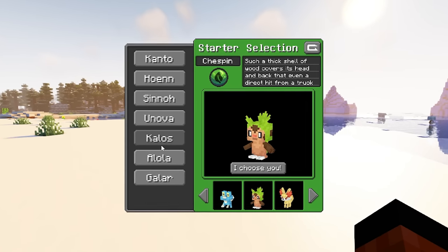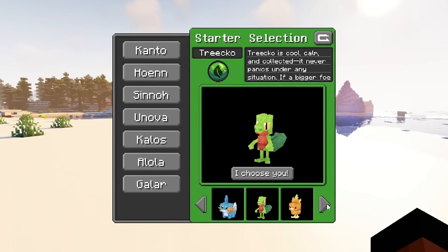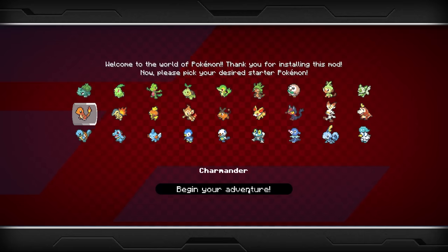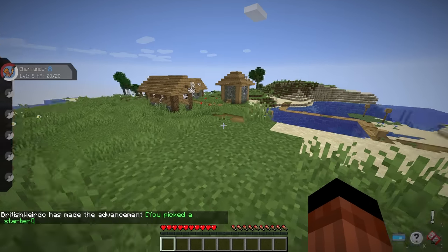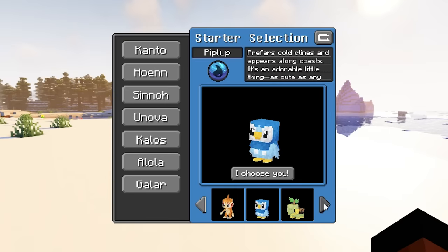Cobblemon also provides clear, concise information when you choose your first Pokemon — from its type and what region it's from. In Pixelmon, you get cute 2D images. Pixelmon also forces you to choose Pokemon right away, but in Cobblemon you can tap out to think about your decision. For this example, I'll choose Piplup — for the subscribers, of course.